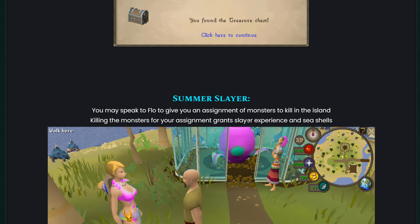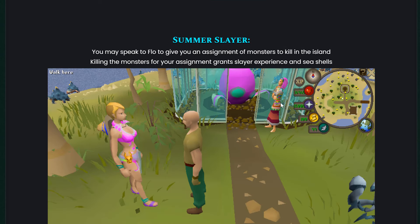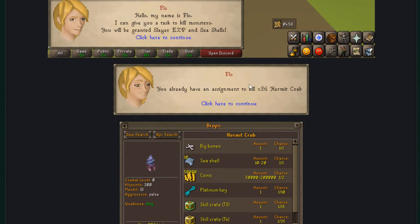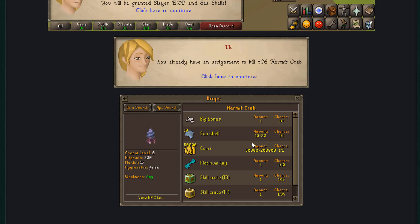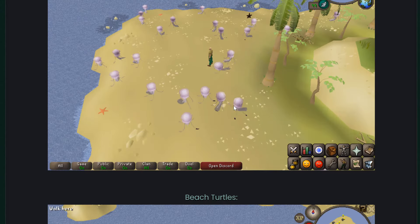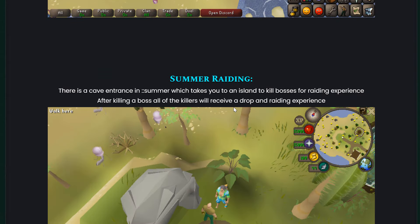We also have summer slayer. You have to speak to Flow to get a slayer task and kill monsters around the island, which gives you slayer experience plus seashells — super good. Hermit crabs drop 10 to 20 seashells every kill. We've also got jellyfishes and beach turtles.